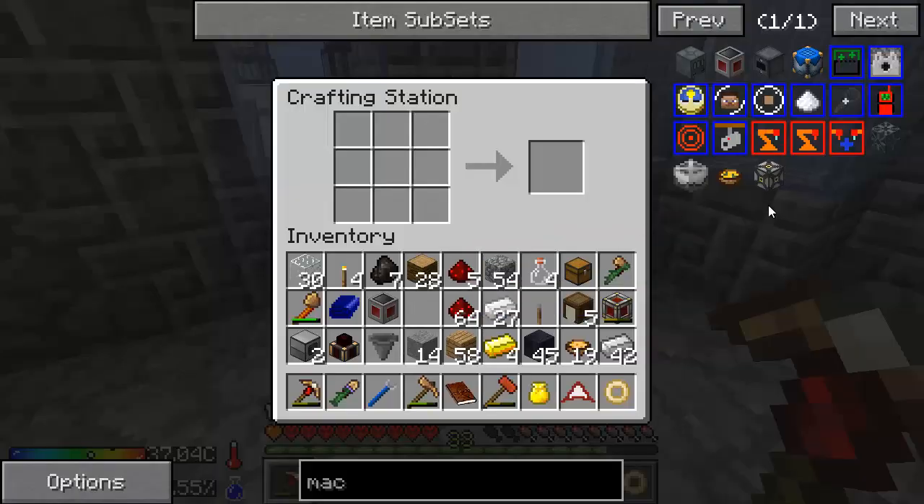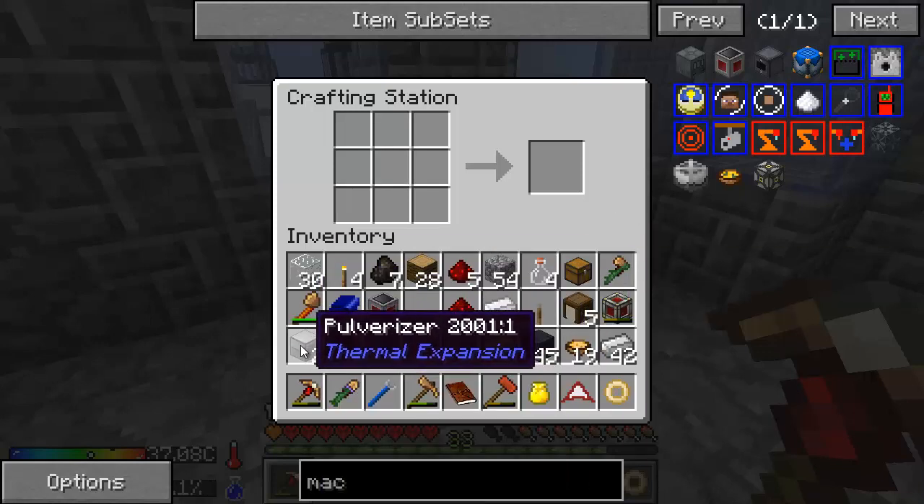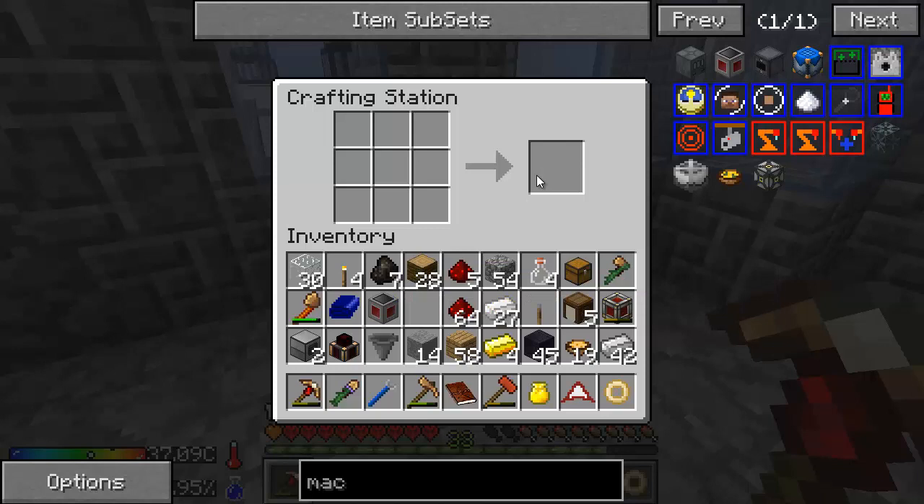Next thing we need is pulverizers — I've got them. I made an extra pulverizer because we're going to need two: one to make cobble into gravel, one to make gravel into sand. And then we'll have dust as just a byproduct. I'm going to need three sieves for this setup and of course I forgot my first one back at the base. I don't have enough string to make the other two sieves, so we're going to have to set up our mob grinder and try to get a lot of spiders to get more string.